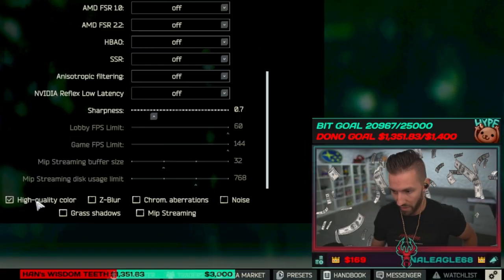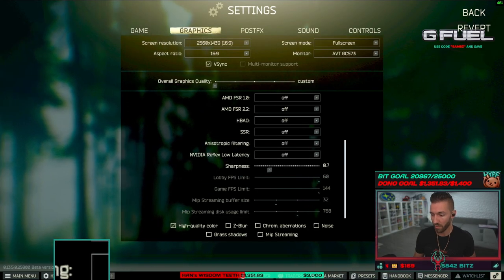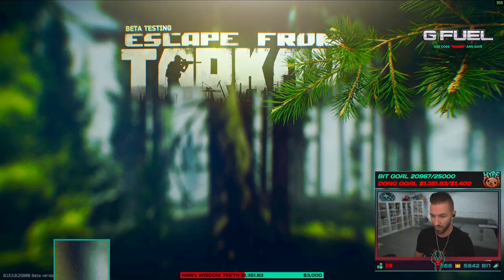I run High Quality Color because I have the VRAM on my GPU. I don't run any post effects at all. Instead of post effects, I'll show you what I do for coloring in the NVIDIA Control Panel.